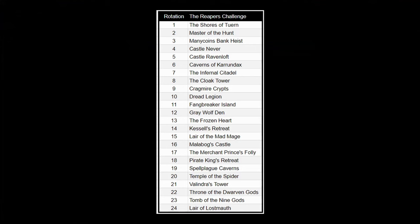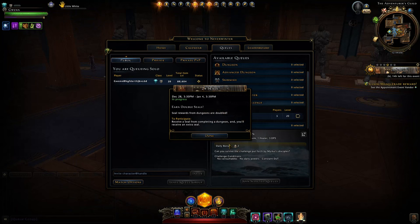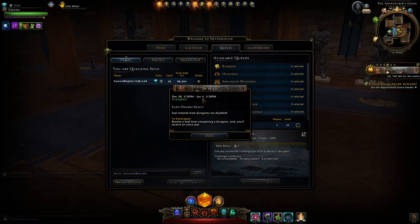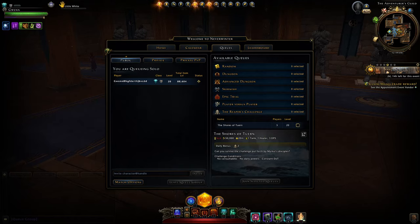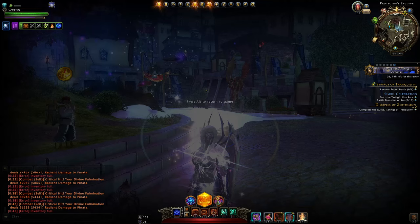Sometimes you'll be able to do it at 30,000 item level, but that's an odd one out. The exact rotation of the dungeons is shown here. Right now we have Shores of Tuern — I'll show some gameplay of that a little bit later. Tomorrow we'll have Master of the Hunt, and then after that Many Coins Bank Heist. But if you have a particular one you don't like, like Castle Ravenloft, and want to skip it — what you can do is just before daily reset, jump in the dungeon and don't complete it until after daily reset, and you are then able to obtain the mark from it again.